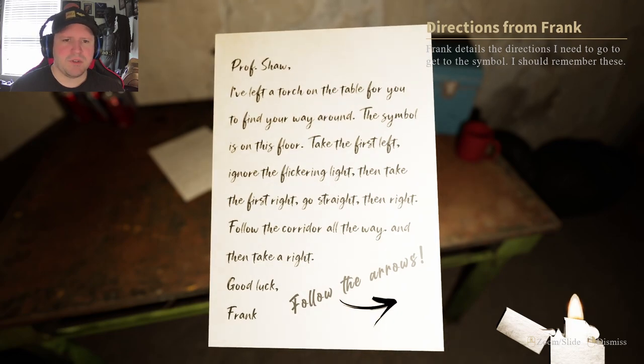Professor Shaw, I've left a torch on the table for you to find your way around. The symbol is on this floor. Take the first left, then the first right, straight, then right. Left, right, straight, right, right. Follow the arrows.